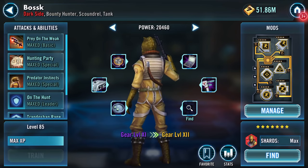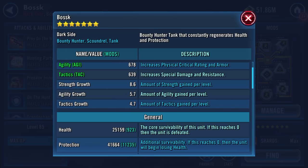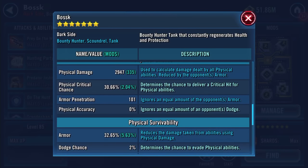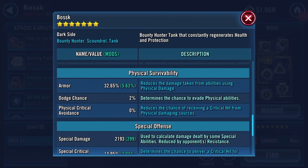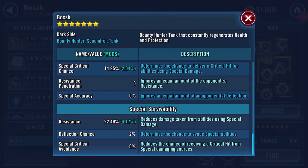We're now up to 7-star Bosk. Strength 1102, agility 678, tactics 639. Health 25,159, protection 41,664. Physical damage 2947, 30.66% physical critical chance, 101 armor penetration, 32.65% armor. Special damage 2193, 14.95% special critical chance, 22.49% resistance.